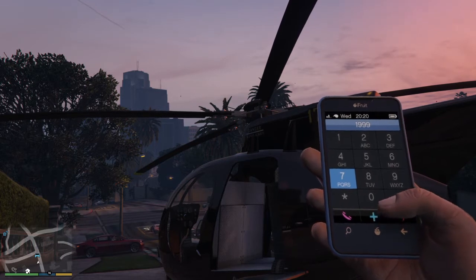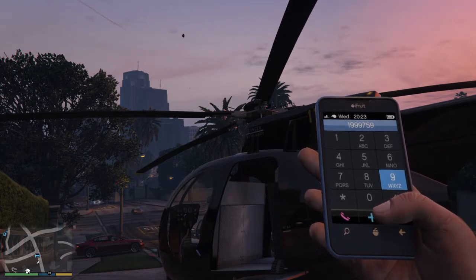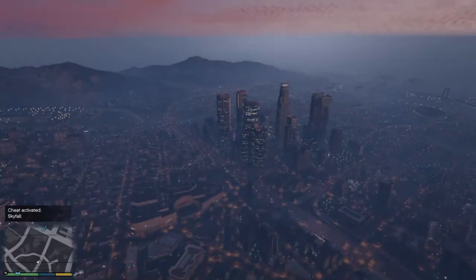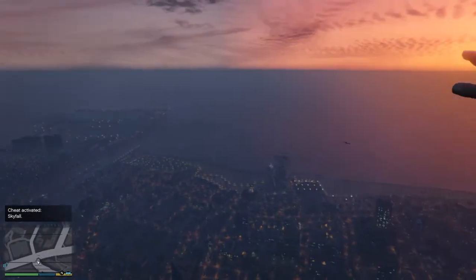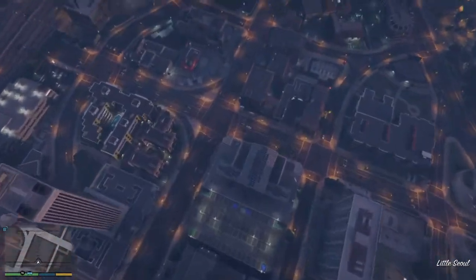The Skyfall cheat is 1-999-759-3255. Awesome. Look at that, that's just so cool — straight away, bang! You don't have to press loads of buttons because if you remember the word then you've got it, haven't you? Okay, I'm skydiving in first person — it's weird.